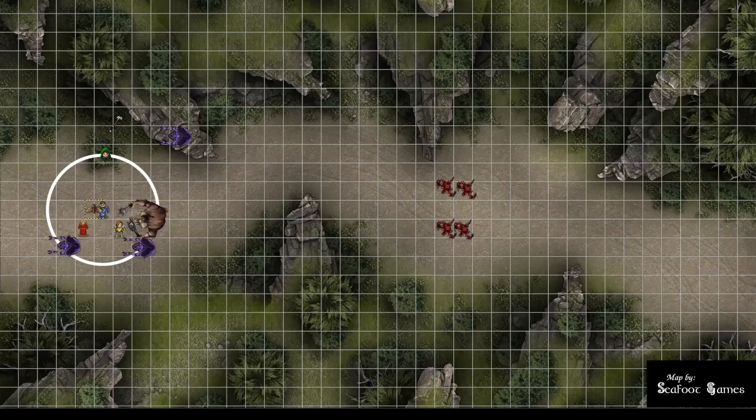Fighter's turn — signature move: swings axe at the southeast Ettercap, 18 to hit for 16 damage, then 13 to hit for 8 more. Action Surges — 19 to hit for 15 damage, dropping the Ettercap who had 4 HP left. Then a critical hit on the Ettin, but rolls a 1 and a 2 on the dice — only 9 damage. A massive but unfortunate crit.